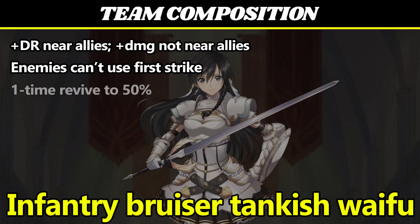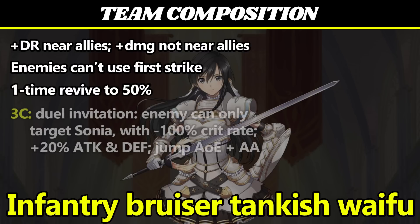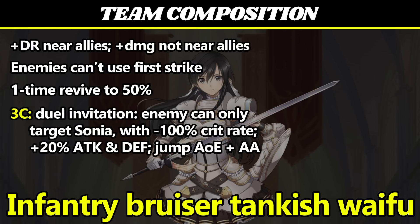She has a once-per-battle revive, back to 50% HP. Her 3-cost skill is a 7-range debuff that you place on an enemy, making it so that the selected enemy can only target Sonya with attacks and skills. When a lured enemy attacks her, they have a 100% reduced crit rate. Sonya herself gets 20% attack and 20% defense. After use, the skill turns into a short-range teleport that splashes damage to nearby enemies.